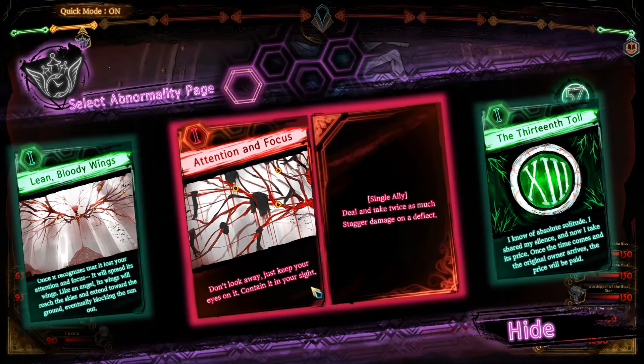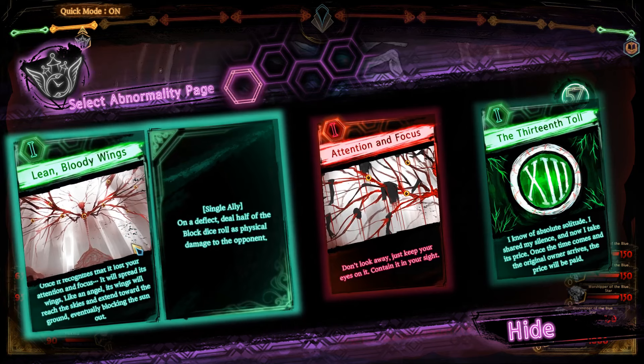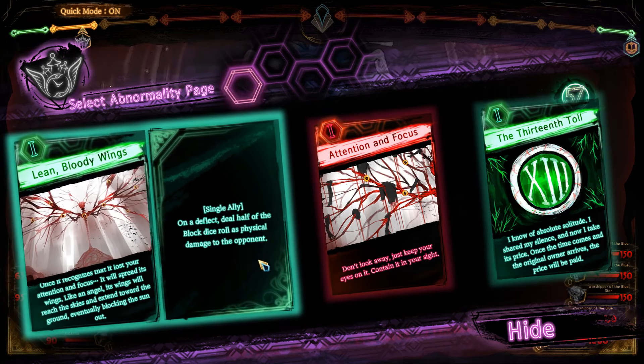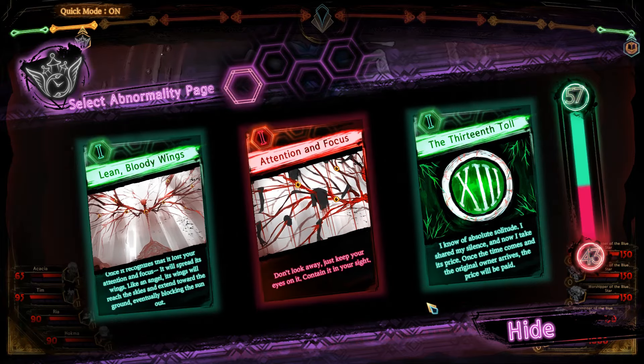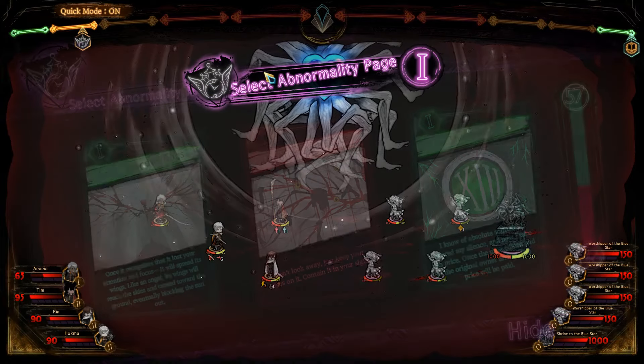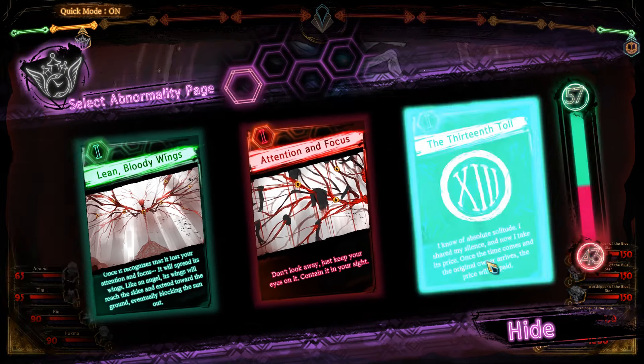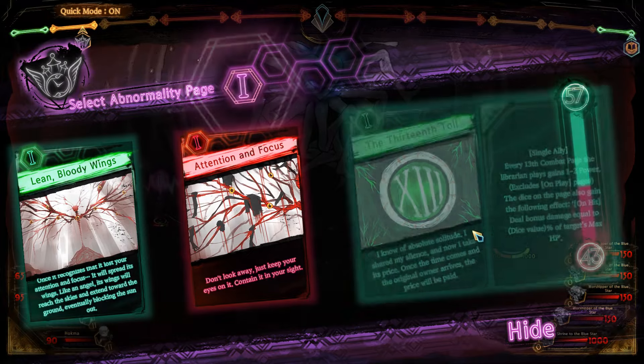For Abnormality Pages, I don't really like the Boring Heaven ones unless I'm going Blackma. I guess it's somewhat viable in this case since you can take the Double Deflect and stack that. But I'm just going to take Thirteenth Toll.